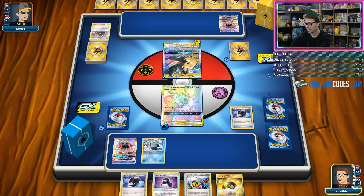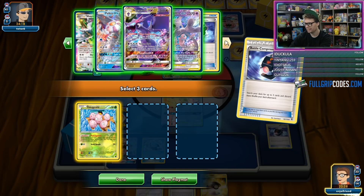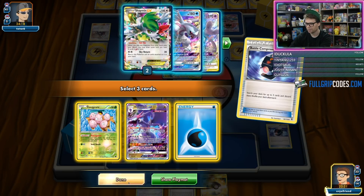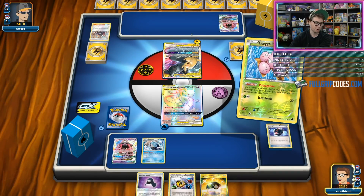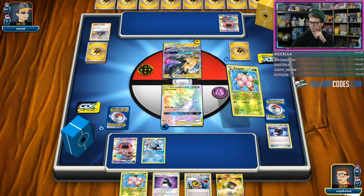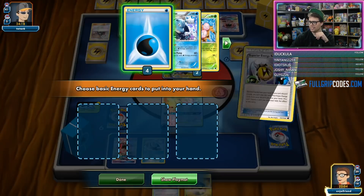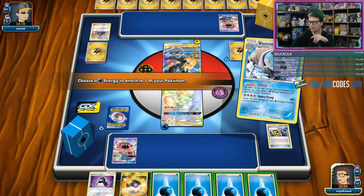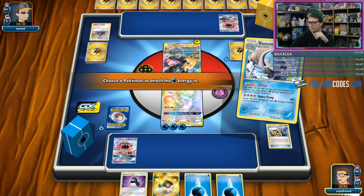We pitch the other Exeggcute, pitch the Naganadel, pitch another water, then go Shaman and prop. Broken deck, guys. This deck is so filthy — why play any other deck? If I'm going to Dallas, we're playing Archie's. I mean, this is the problem — Archie's always just looks so broken. We might as well put the Sturdy Hood onto the Mewtwo. Set up for 6 — Kingdra, that'll do it, that's 260 damage.